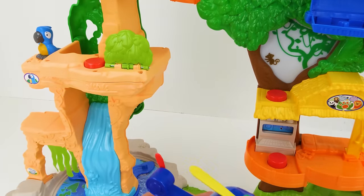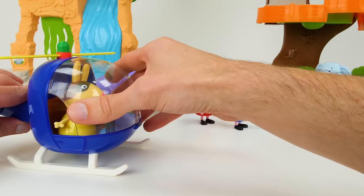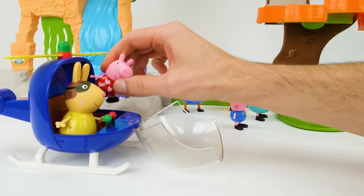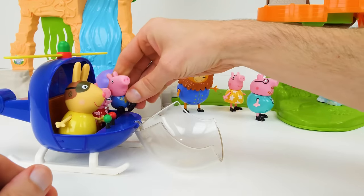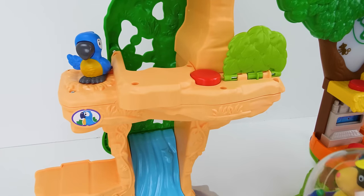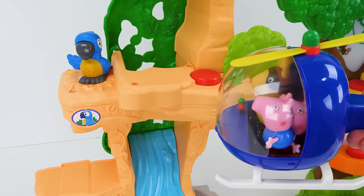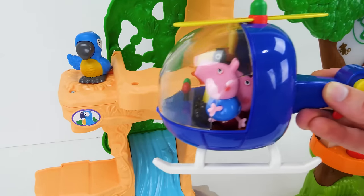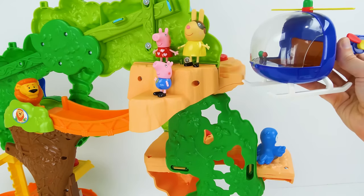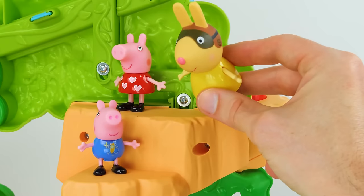Miss Rabbit arrives and takes the kids for a helicopter ride. Up, up, and away! From the helicopter you can see a parrot from South America — the parrot is one of the few animals that can learn to say words. This one has learned Peppa and George's names. Bye, parrot! After hopping out, oops — there goes the helicopter. That's the third one Miss Rabbit has lost this week.